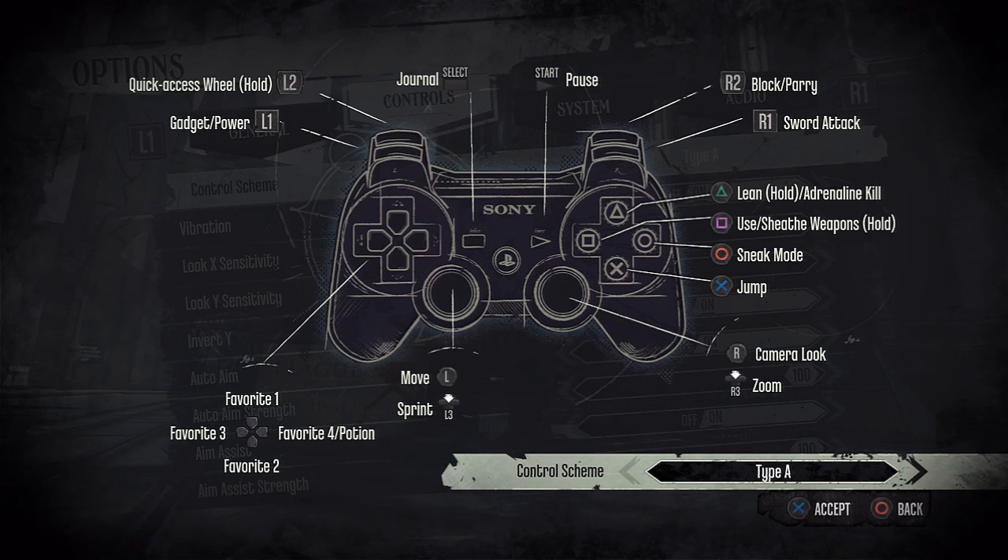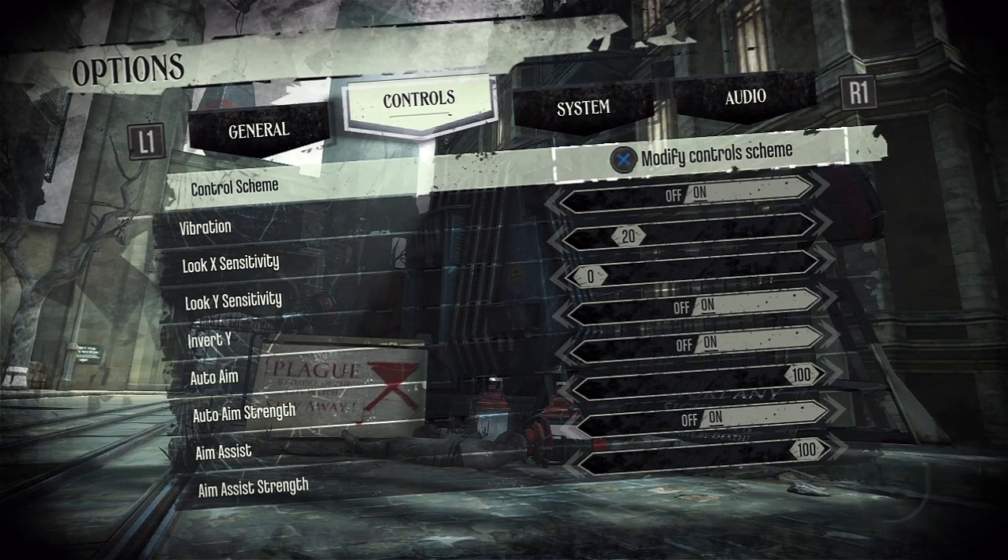You can use and sheathe weapons with the square button. Triangle is used for adrenaline kills or leaning. We'll see more about that in the control tutorials — entering sneak mode and all that kind of stuff. Any game that employs any sort of stealth requires that you have some handle on sneaking action.